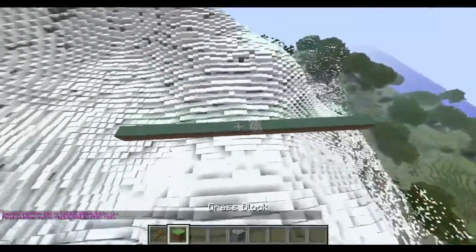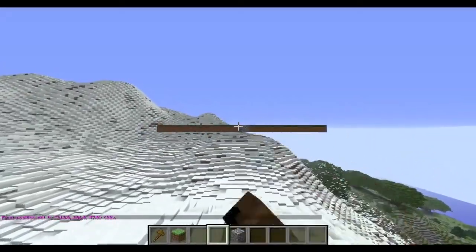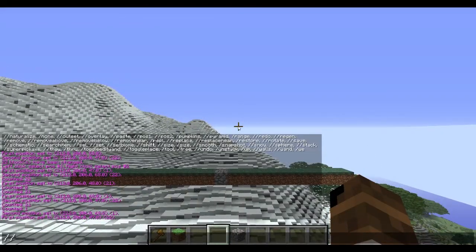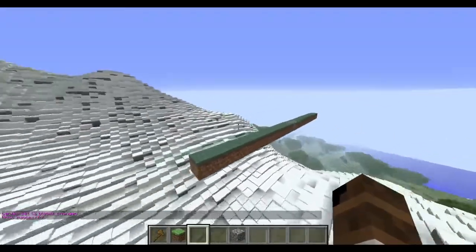I'm actually gonna switch these up just so you can see. I predicted last time that that was the center of this grass — it looks about accurate, I think it should be over about one but I'm not sure. So I'm just gonna type //center and I usually use glowstone which has the block ID of 89. Let's just see — oh, it's too wide, but let me go ahead and undo that because I just showed you in the last tutorial with something uneven.